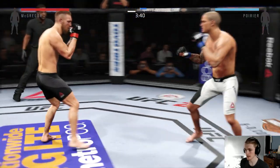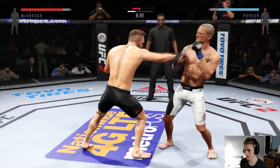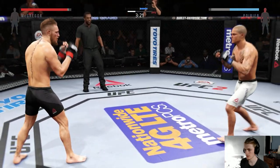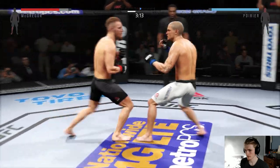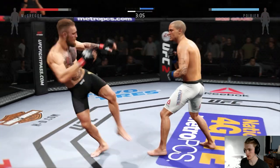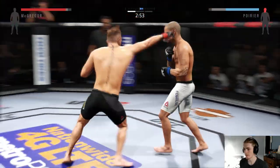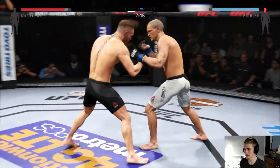Land that leg kick. Land that leg kick. Conor learns about leg kicks early. Land that 2-1-2. Land that 1-2 again. Counter 2. Just take my time, I don't need to rush. Boom! Just takes one — that's all it takes.